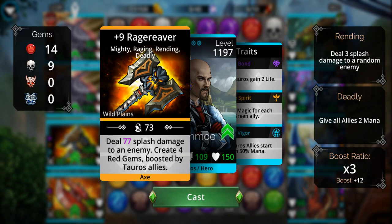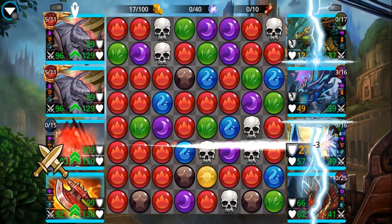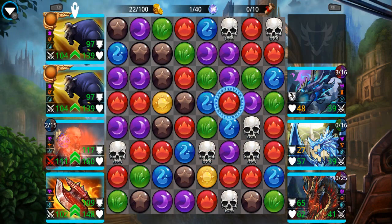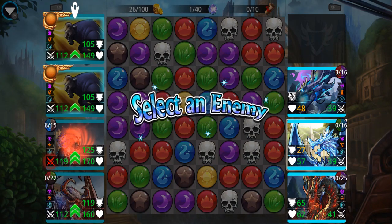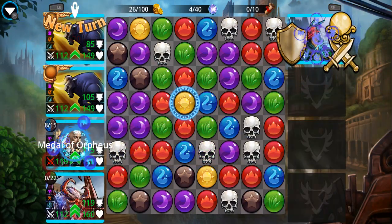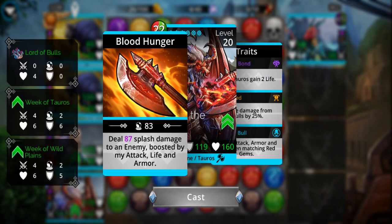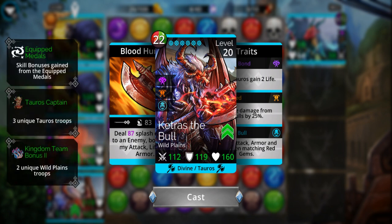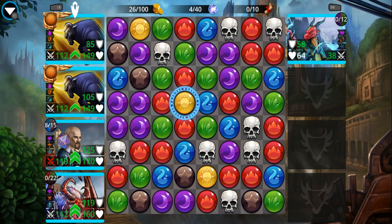Splash damage is not without its drawbacks. Note the boost ratio on the right — that's the result of all their attack, life, and armor. Two hundred and two hundred and eighty splash damage — it's a huge amount.